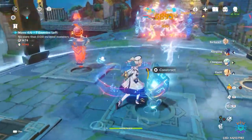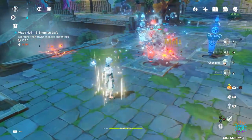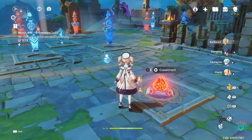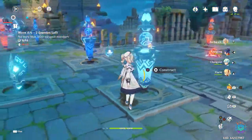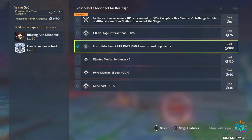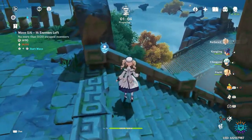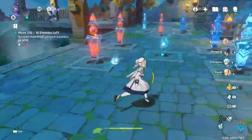The faster you can take these guys down the better, because others are coming right behind them. You want to take them down so the towers can move on to attacking other enemies without delay. If you have a huge congregation they're going to get through - even if you have the mine, they'll destroy it and by the time you put another one up they're already through the escape portal. The enemies are always wet so we'll always be getting that attack boost because we have Barbara procing hydro status.